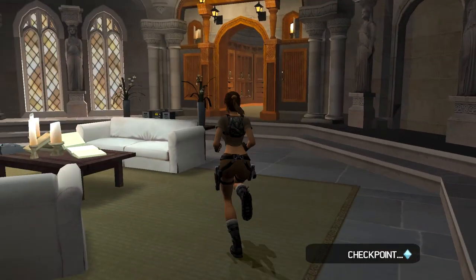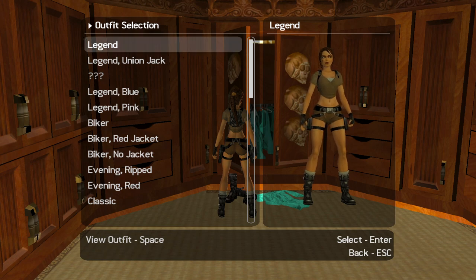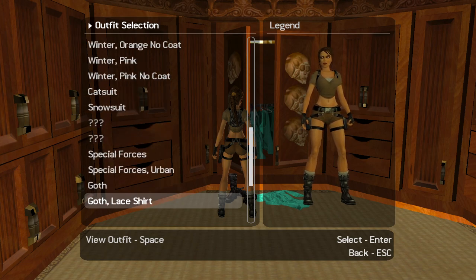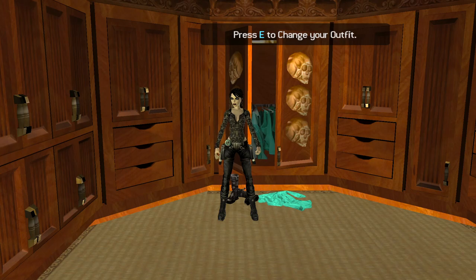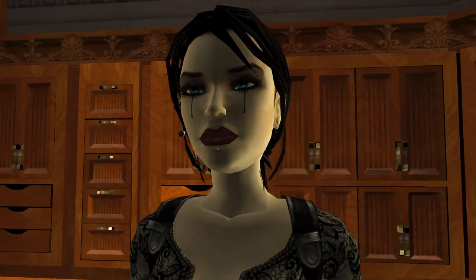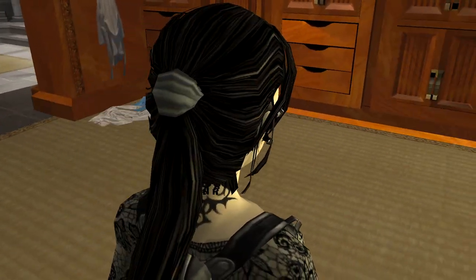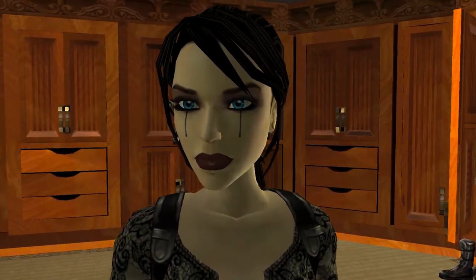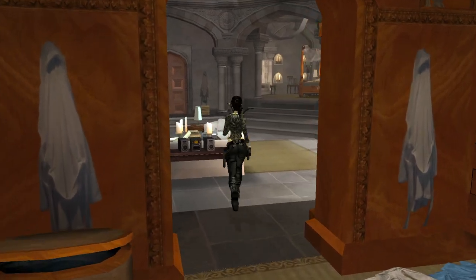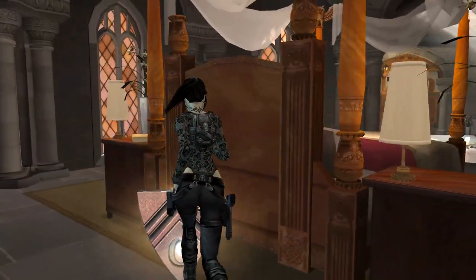If you want to change outfits you can come to Lara's wardrobe here. As you can see there are all different outfits. I'm going to wear the gothic one — look how Lara's actually quite sexy as a goth. She's got a lip piercing, apparently a tattoo on the back of her neck, some random tribal design, and the teardrops.